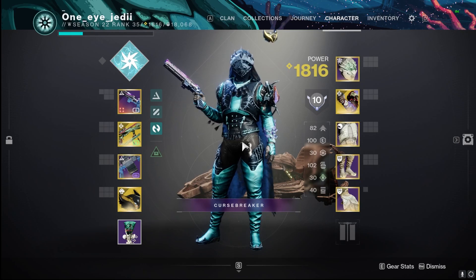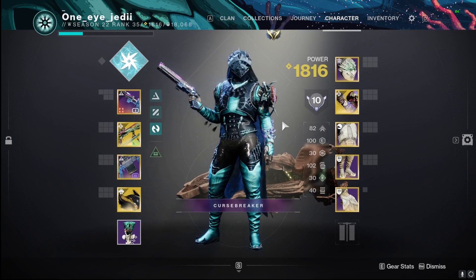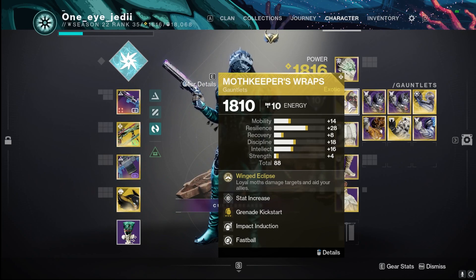It does have a special pairing with the Moth Keeper's Wraps, and I am making a build that's coming out tomorrow — this is a little preview. With these Moth Keeper Wraps, the loyal moths damage targets and aid allies. When we get defeats with the weapon we create an arc moth which goes and damages and blinds targets. We also have a void moth that is produced for us or our allies — when it hits us it gives us a void overshield, so survivability with these Moth Keeper Wraps and the weapon is a lot better.